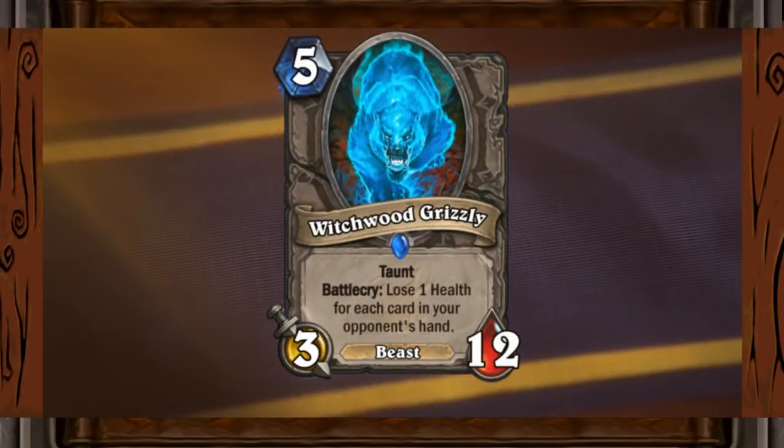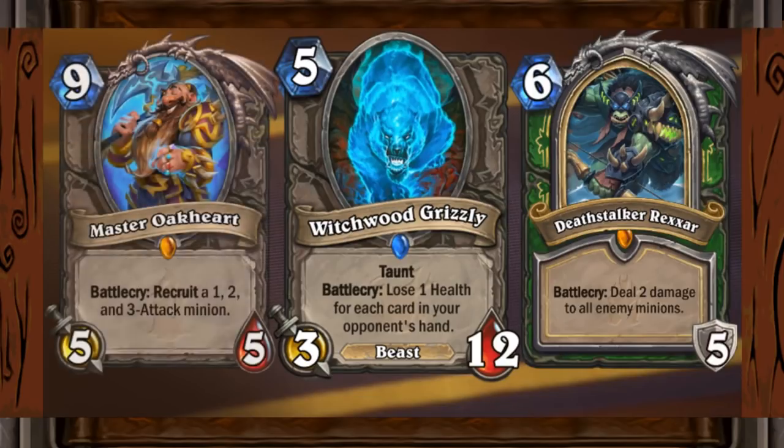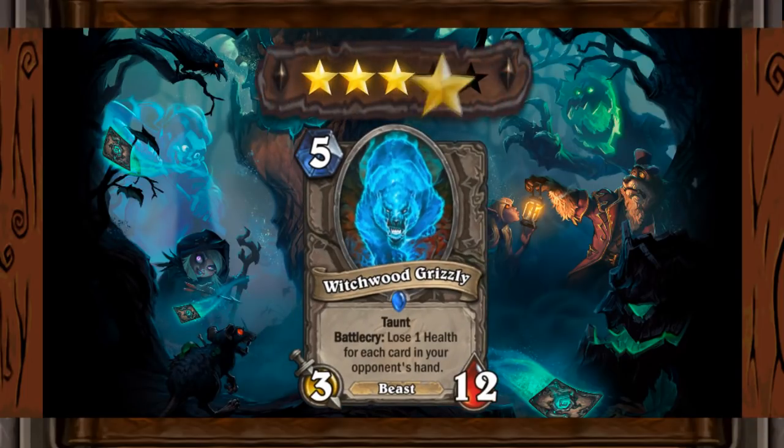Now let's look at the rare neutral beast, Witchwood Grizzly. I guess aggro decks are in for some bad news. This 5-drop taunt can potentially be a 3-9 or a 3-10 most of the time it is played against aggro. Versus control this guy will not be so effective, since they tend to stack a lot of cards in their hand and a 3-5 or a 3-6 will not be worth it. He will really be a meta dependent card. You can imagine what Zombie Rexxar will be able to pull off with this one. Also Master Oakheart can draw it for free with 3-12 stats for some amazing value, but I am not convinced that combo will be used in competitive play. My rating for this bear will be barely 4 stars — sorry, I couldn't resist. It has potential and we might see it in play a lot soon.